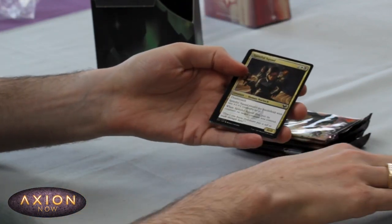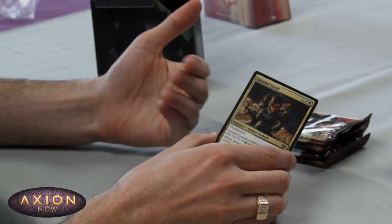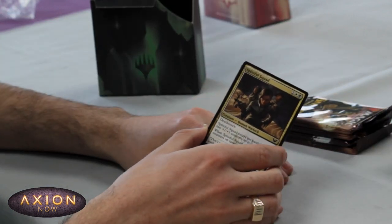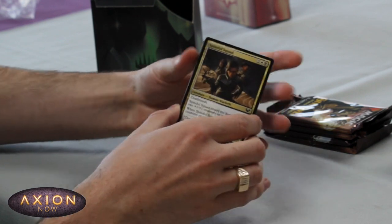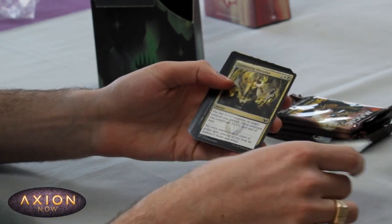Starting off with some cards that are not in the Witherbloom colours. Just to say, we do not have to play Witherbloom — Golgari here — but it's heavily suggested with the seeded pack. I imagine we will be playing at least one of those colours and splashing the other; it's very unlikely we'll be completely off-colour.